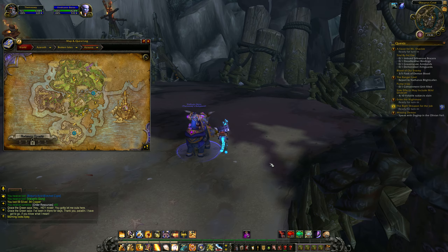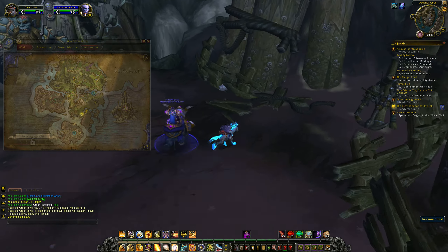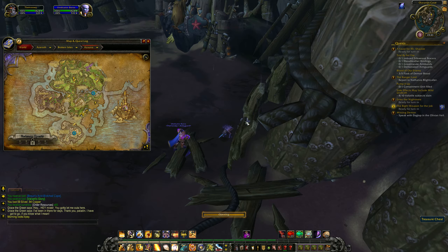This is a quick guide on the treasure chest located in Oceanus Cove, or just here in Azuna. The treasure chest I am referring to is the one next to Prince Oceanus, and it is just here in this boat wreck, and it is quite easy to find and obtain.